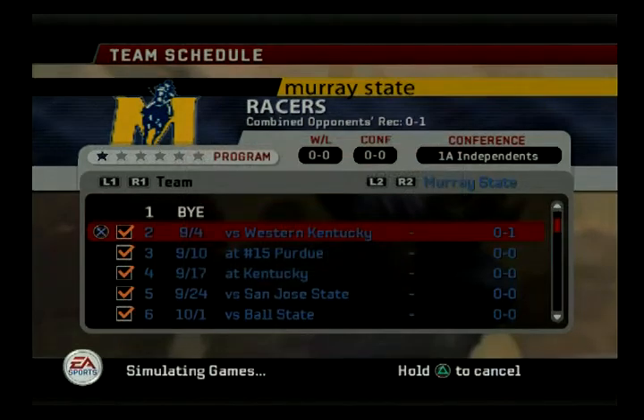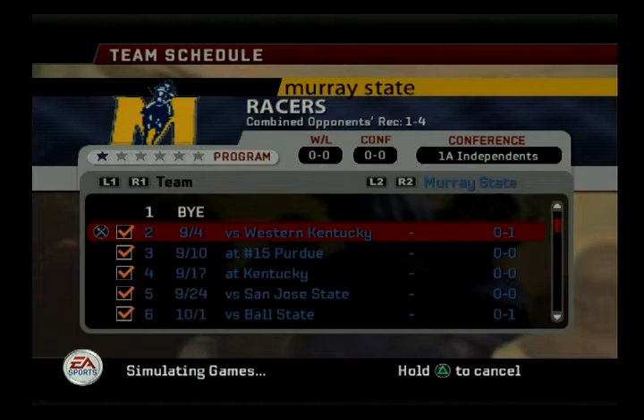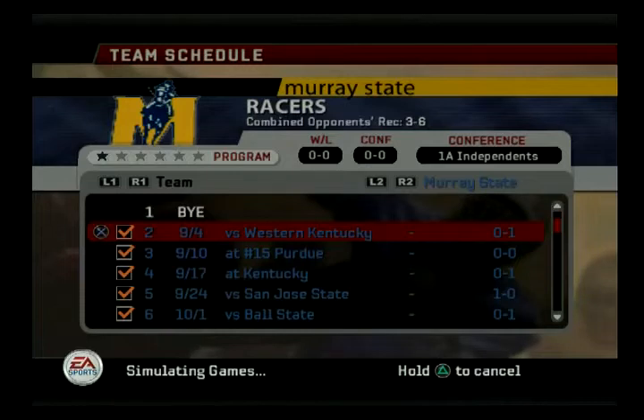An ideal scenario is if somebody gets in trouble either today or the next game, because we need to lower that discipline bar. We're not going to beat Purdue, and Kentucky's going to be really tough too — so suspending somebody for two games would be ideal. I hate to look at it that way, but we've got to get that bar down somehow. Unfortunately, you can't force players to get in trouble.